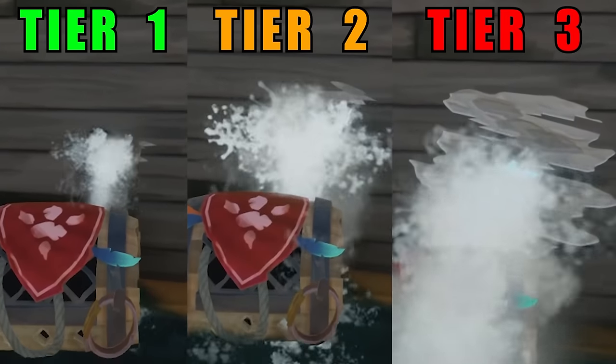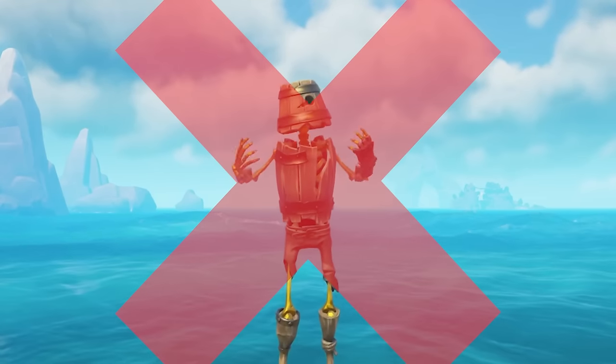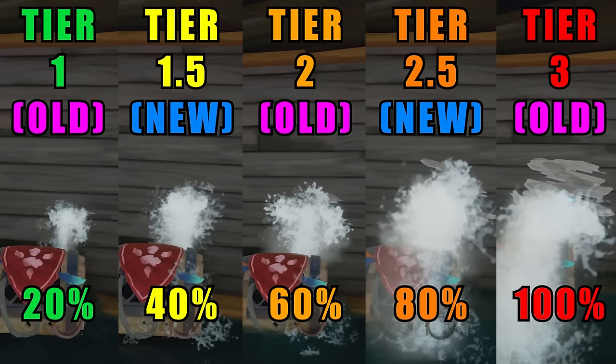You know how there's three tiers of hole damage on boats? Well, is that still true in Season 12? The answer is no, as there's now five tiers of hole damage. The two new tiers are essentially tier 1.5 and tier 2.5. Now that there's five tiers of holes, you can essentially say that as you go up each tier, you are getting 20% closer to the hole being fully damaged and open.